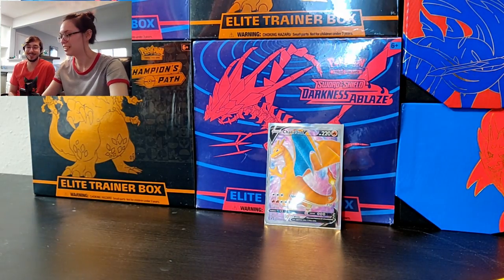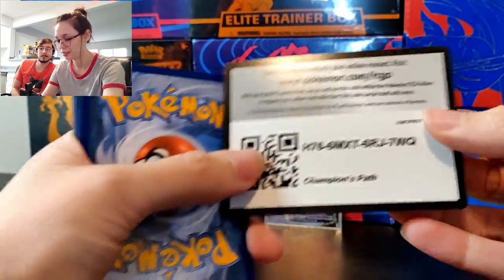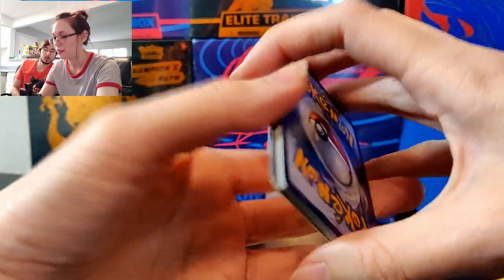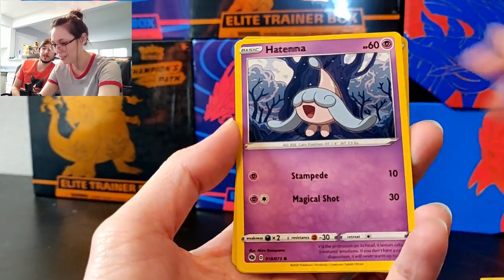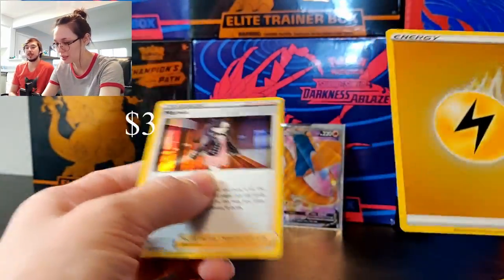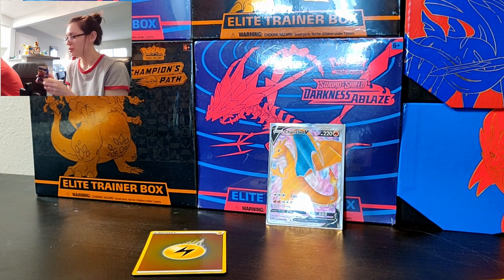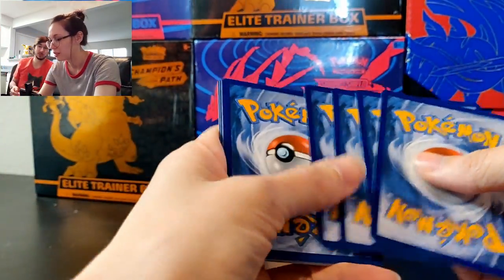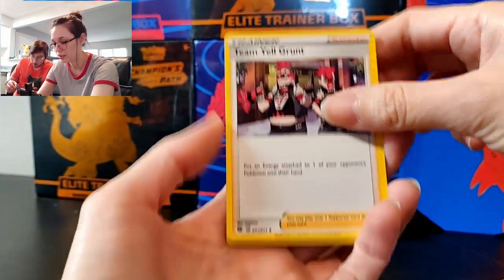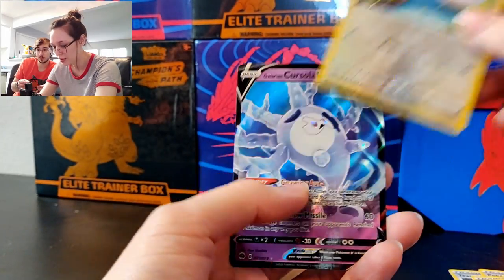Come on, we don't have any V's yet! We're about to do pack four — come on, a V card! Alright, got the fire energy. We got one of these shiny energies and another shiny energy and then the regular one. When we were opening those double V sets, we got a lot of Professor's Research — way too many. Next booster pack, this will be number five. Fighting energy.